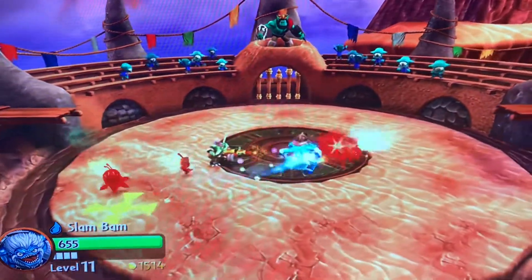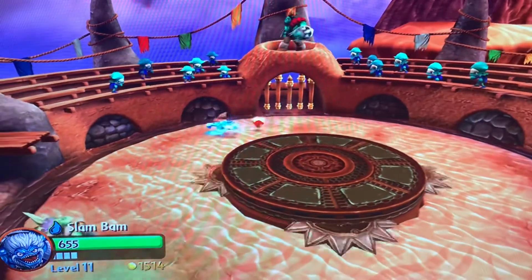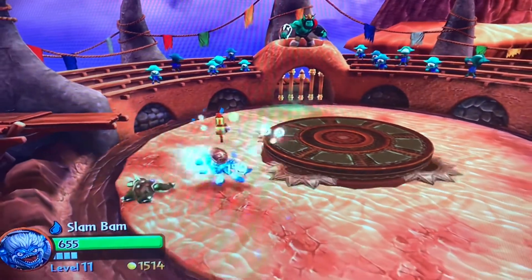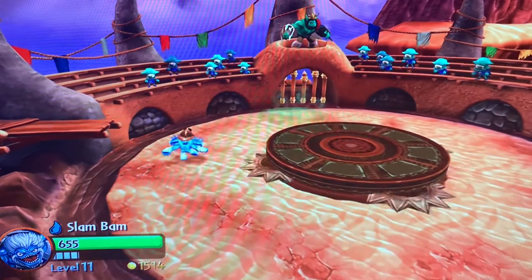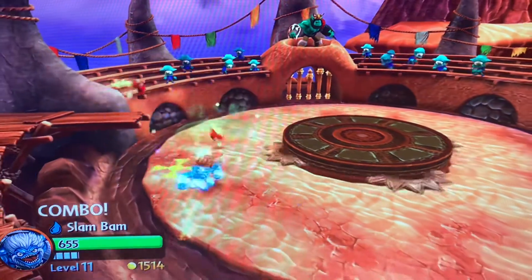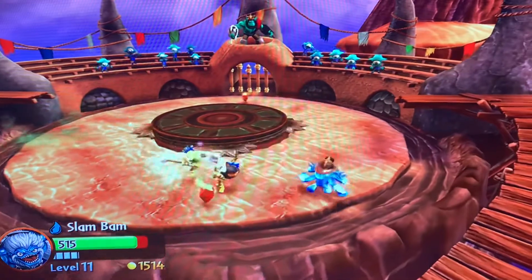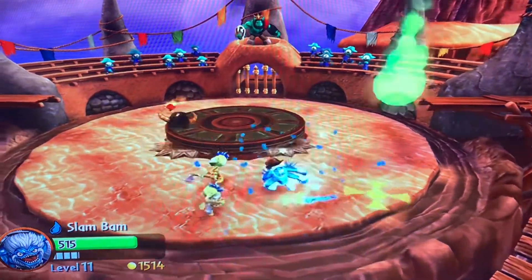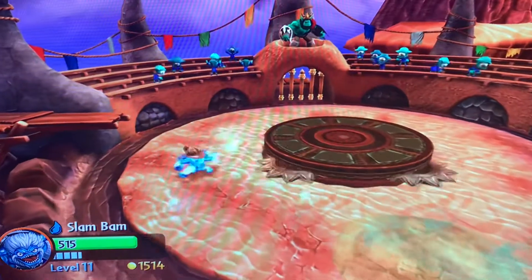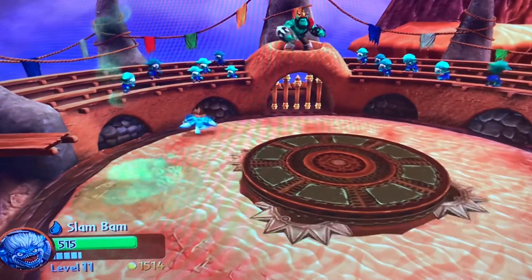That slide right out of the goo — that is clutch right there. We're already one wave down. Just punched him right into the saw blades! I love the knockback factor. I love the AAB combo. I can't stand those guys, but luckily they get like no health after you knock their helmet off.